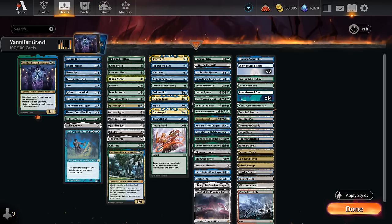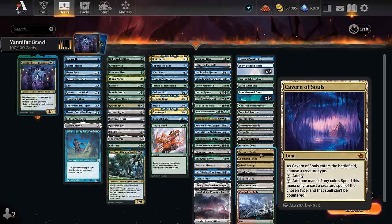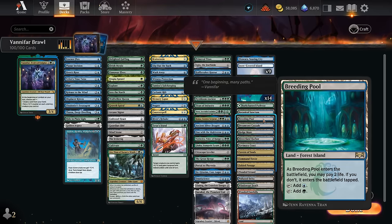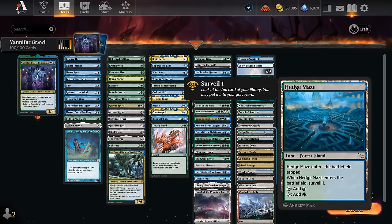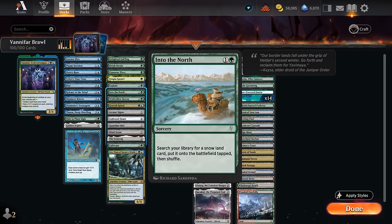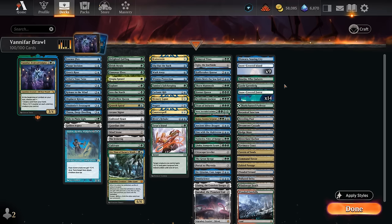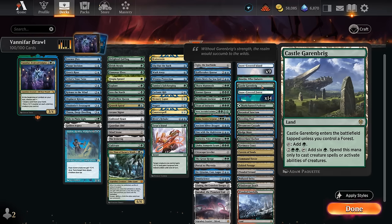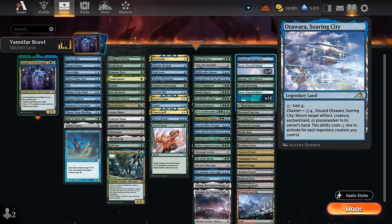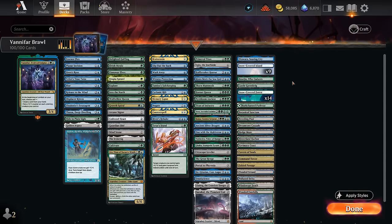The mana base has lots of dual lands, ideally ones that come into play untapped. Cavern of Souls makes our commander uncounterable. Fetch lands are great with Brainstorm and can get Breeding Pool or Hedge Maze, which lets us surveil for card selection. Snow-Covered Basics are included because we're playing Into the North. Castle Garenbrig can help ramp out creatures. The channel lands offer additional utility. Now let's jump into some games and see how the deck does.